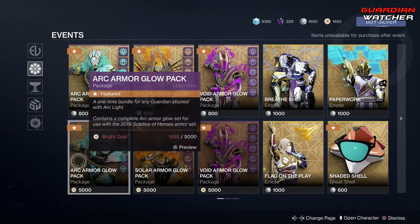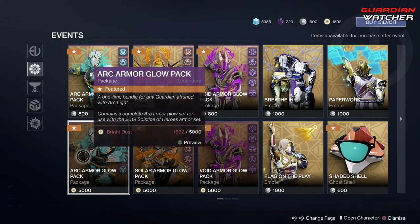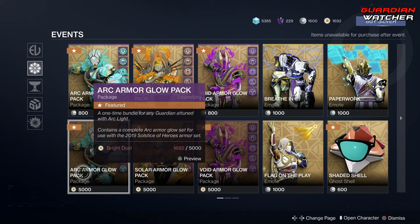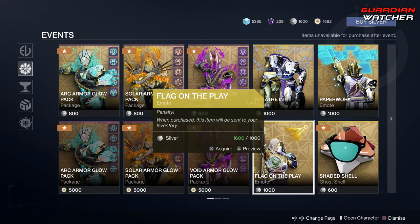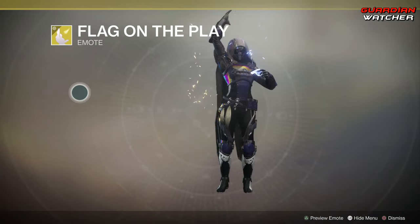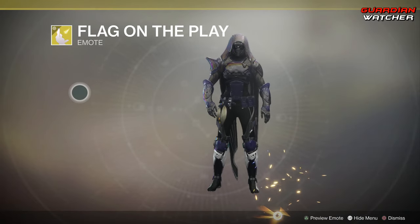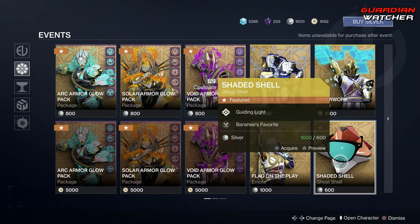We have the Armor Glow Pack again, but you can actually buy it for Bright Dust this time — pretty interesting. Then we have the Flag on the Play Emote, and the Whistle Blowing Emote. We also have the Shaded Shell, but this is for buying with Silver.